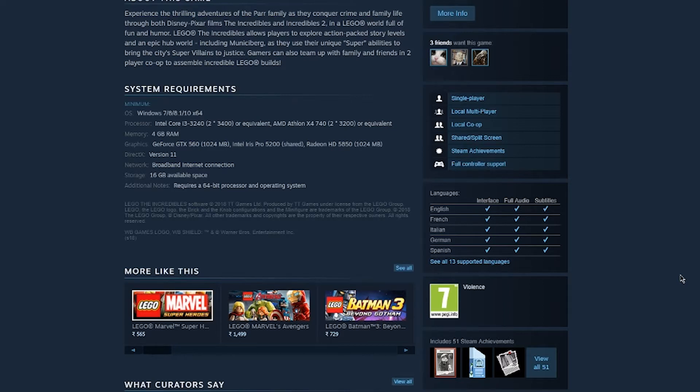For the processor, they recommend an Intel i3 or AMD Athlon, and you need to have 4GB of RAM. For graphics, you need an Nvidia GTS 560 or Radeon HD 5850 — both require a 1GB graphics card. For installation space, you need 16GB of free space on your hard disk.